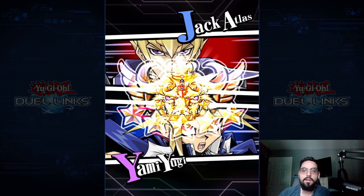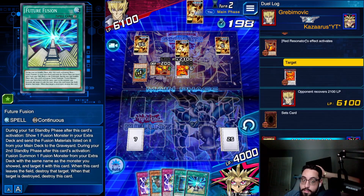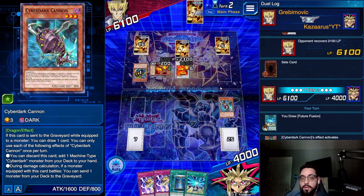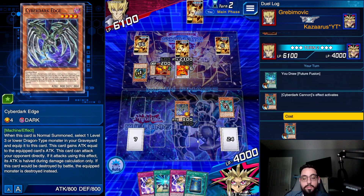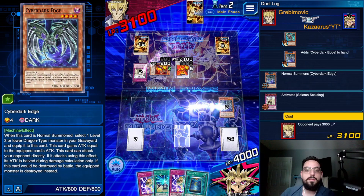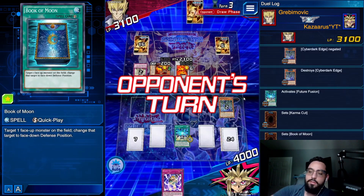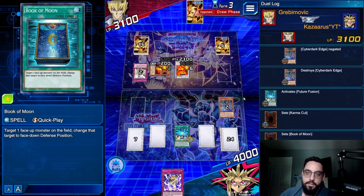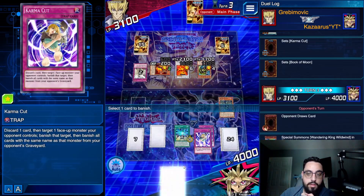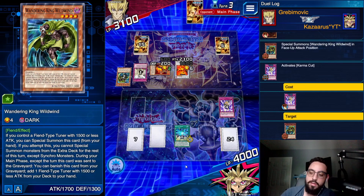We're up against Jack Atlas. We are going second. Maybe we will be able to resolve this after all, folks. So this could get Solemn's Scolding, which is honestly fine — I would prefer this gets Scolding. Please, oh please scolding this. Yes! Yes! Ha ha, you fool. I will activate my one-of that I drew in my 30-card deck. Set, set — pass to you. MST me. Do it. Okay. That's really good for us — I will absolutely take that. That gets rid of both Wild Wins. Awesome — this could not be going better right now.